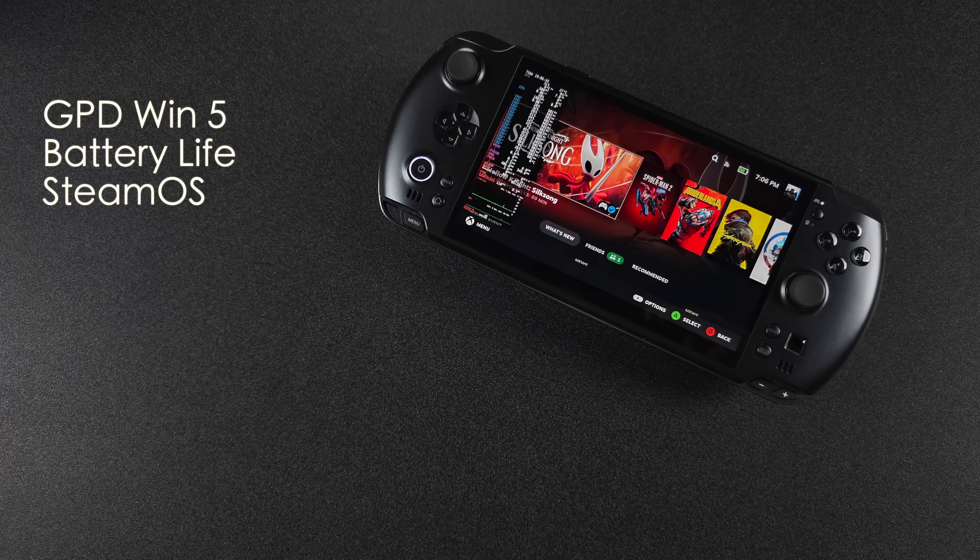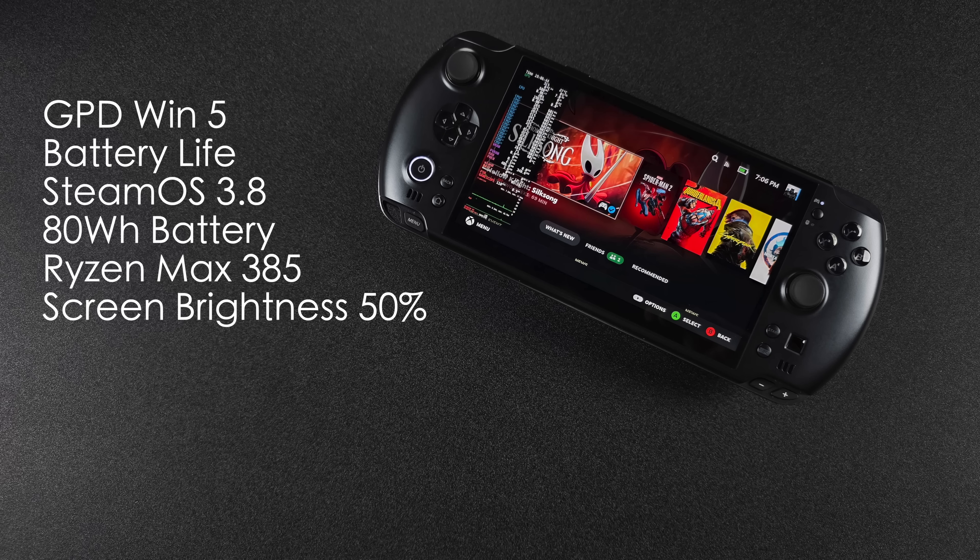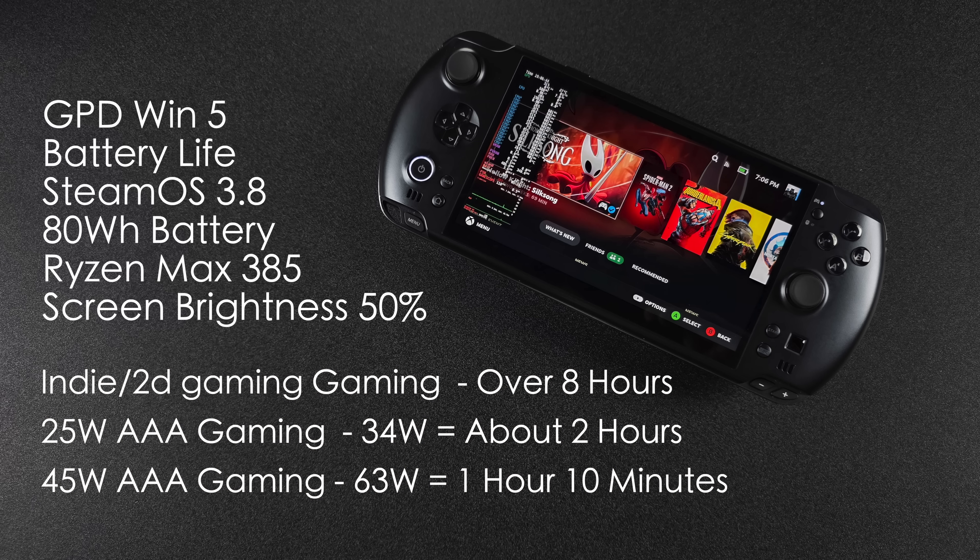It's still early for official SteamOS on the GPD Win 5, but I did some battery life testing. We've got an 80-watt-hour battery with the Ryzen Max 385 version. Screen brightness was at 50%. For a mix of indie and 2D gaming, we're going to see a little over 8 hours of runtime. At a 25-watt TDP for AAA gaming, draw is around 34 watts total — about 2 hours of runtime. Taking it up to 45-watt TDP, total battery draw is somewhere around 63 watts, so a little over an hour. This is really comparable to what we saw in Windows on this device.